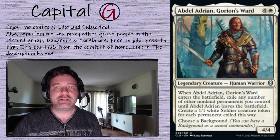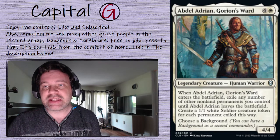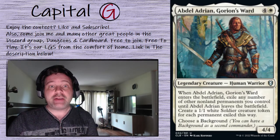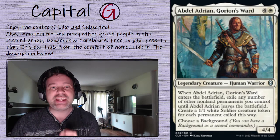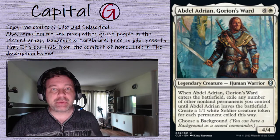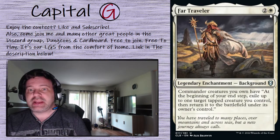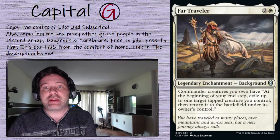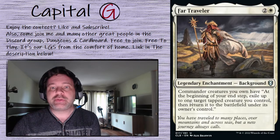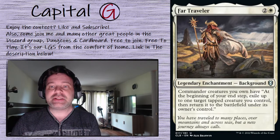You also get to choose a background. Backgrounds, for those that don't remember, are enchantments from the Baldur's Gate set that you can have as basically a partner commander — enchantments that only enhance your commanders. For this particular tech, I went with Far Traveler: white and 2, legendary enchantment background. Commander creatures you own have at the beginning of your end step, exile up to one target tapped creature you control, then return it to the battlefield under its owner's control. Pretty sweet stuff.